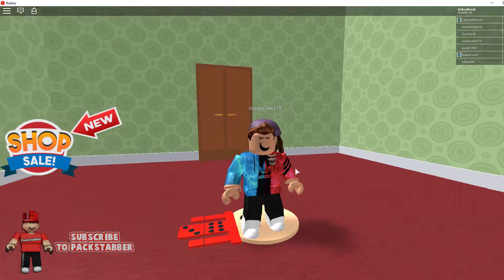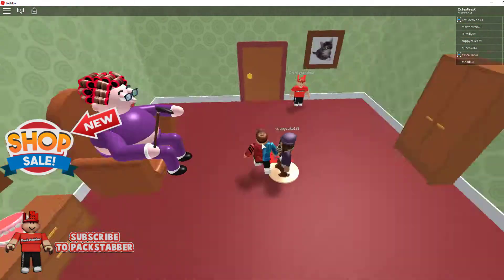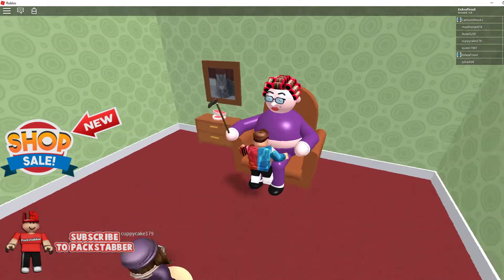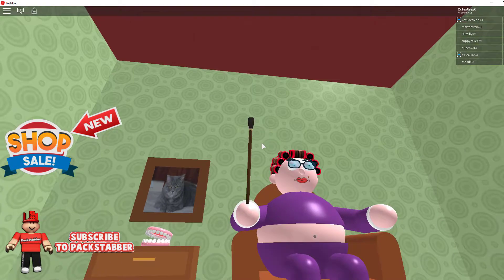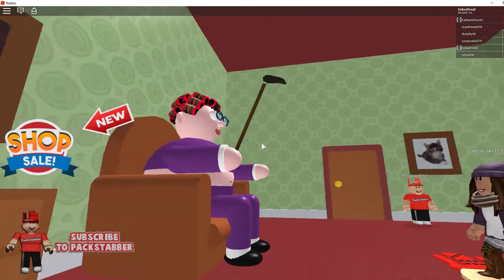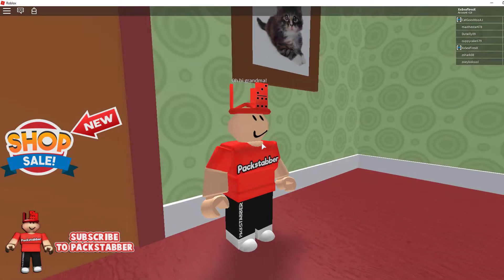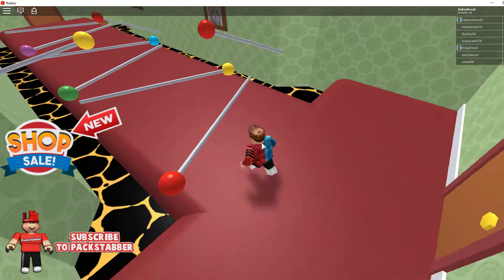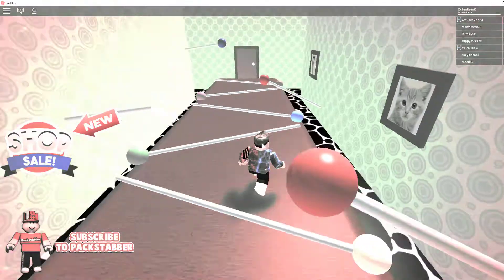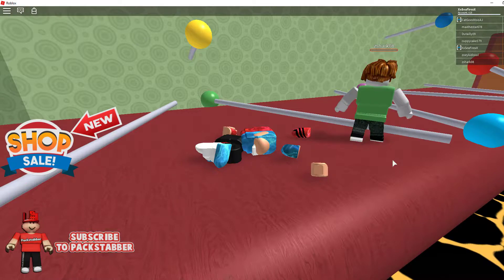Alright guys, so we spawned into the game. Can we go through people? Yeah, you can go through people — so weird. Anyways, as you can tell we have our grandmother here that we're going to be escaping. She looks like she has a cane, so she'll probably be hitting us with that in the near future. It says 'Oh hi, Grandma,' so I guess we can just start the obby.